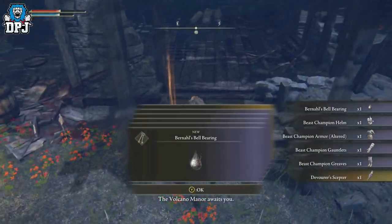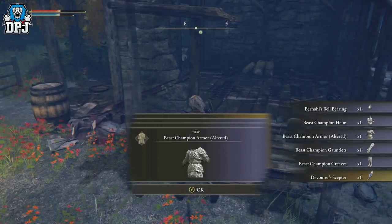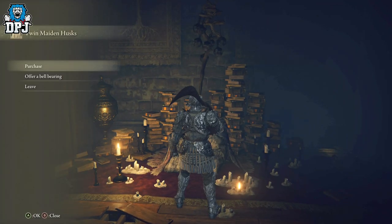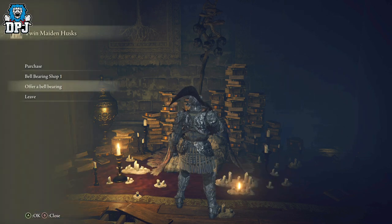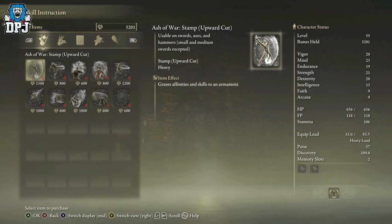You also get a Scepter as well as a Bell Bearing. What you do with the Bell Bearing is take it to the Table of Lost Grace — bottom left of your map. From here, give it to the Twin Maiden Husks. You can check their inventory and offer the Bell Bearing — it shows as Bell Bearing Shop One, which sells what he would have had, so you aren't really missing out.